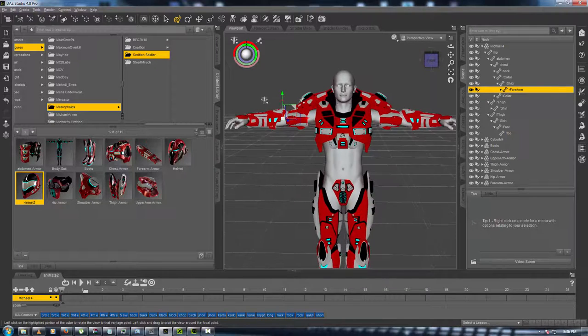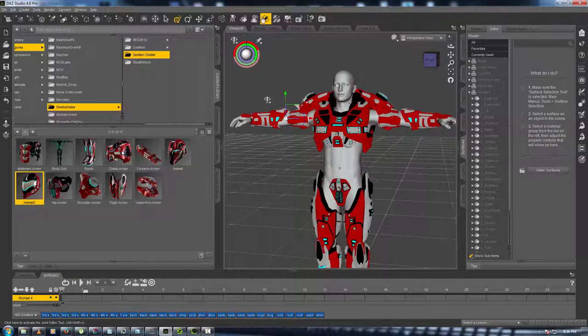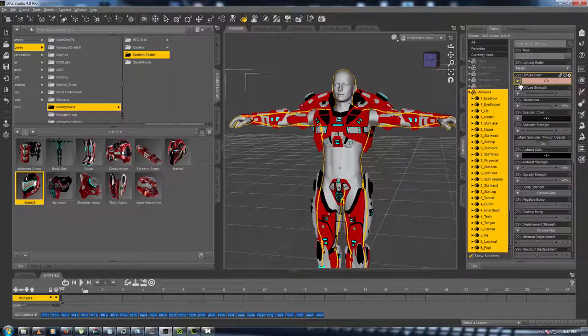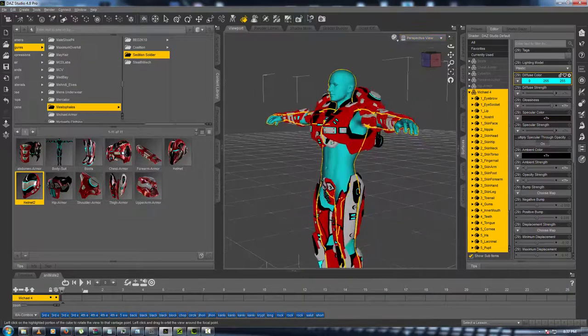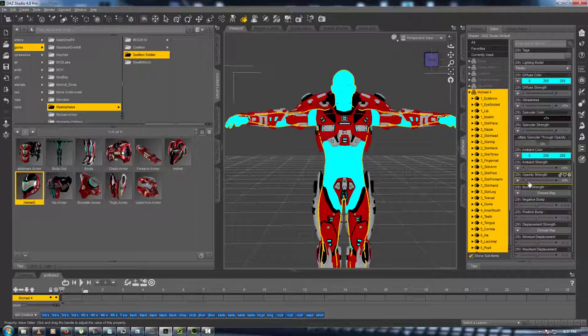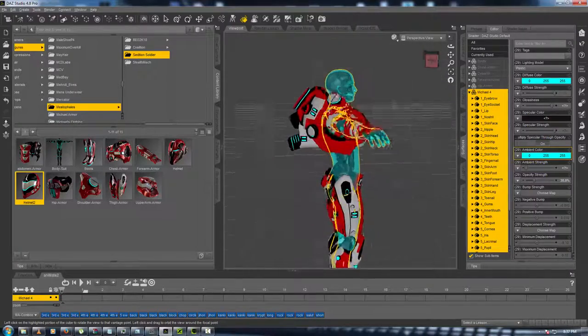Now let's go into Surfaces. Grab the Surface Selection tool and click on Michael 4 — select all of Michael 4. Choose a light blue color and apply it all over his body. Then go down to his Ambient Color and choose the same color again — make it twice as bright. Then go to his Opacity and cut it down to about 31 or 32. As you can see, we've already made the character and it was very easy.